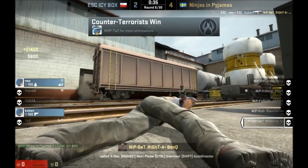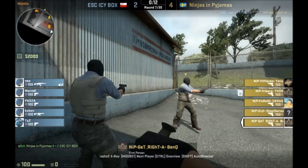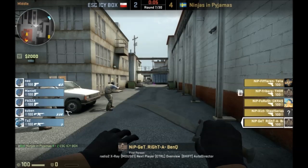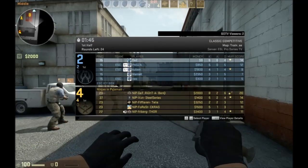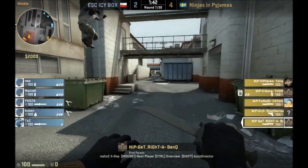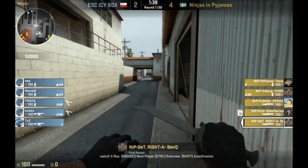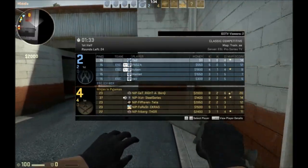Here he is, one on two — he was actually 1v3, which is a very hard position to be in. Let's look at their money. I think they're probably going to eco this — Ninjas in Pajamas are not going to buy any weapons this round because they don't have enough money to buy up. Freiberg's got a couple of grenades, Fiflaren's got a nade, but by and large it looks like they're just saving their money for a round.